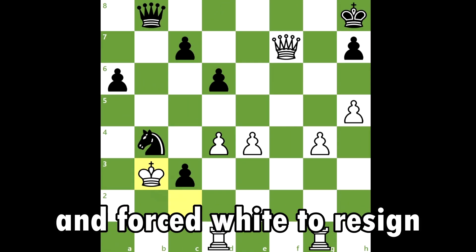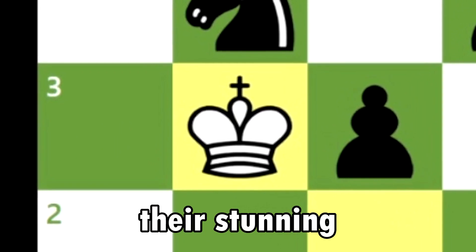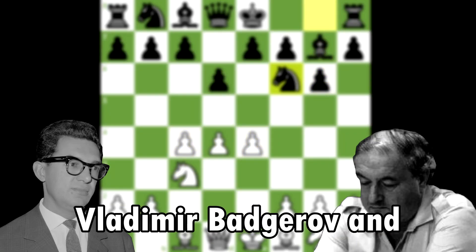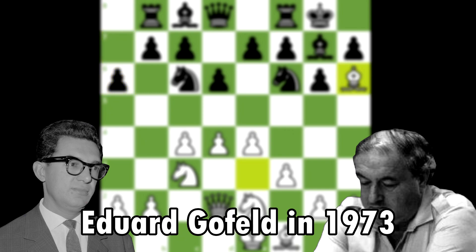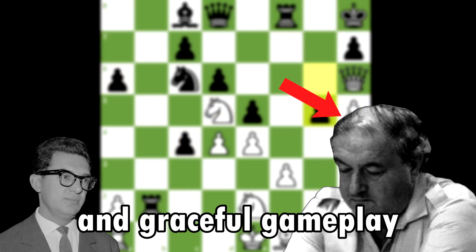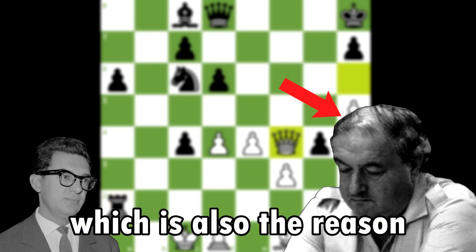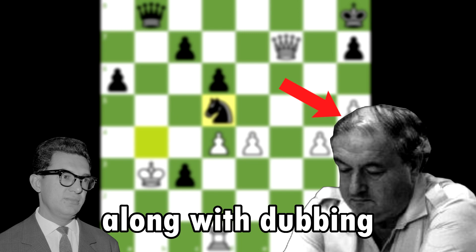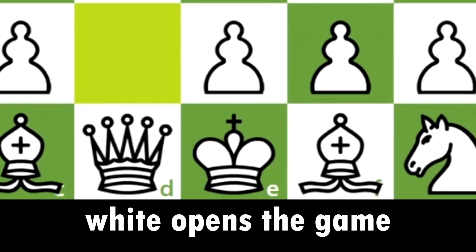Black's queen and knight gracefully closed off the game and forced white to resign before they could deliver their stunning checkmate combination. This spectacular game was played between Vladimir Badgerov and Edward Gefeld in 1973, with Gefeld as the victor thanks to his innovative and graceful gameplay — the reason this game is ranked as the third best chess game of the 1970s.